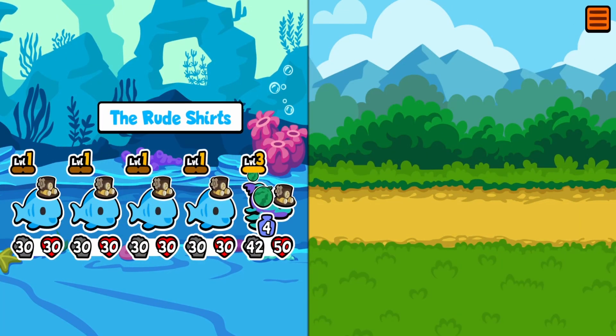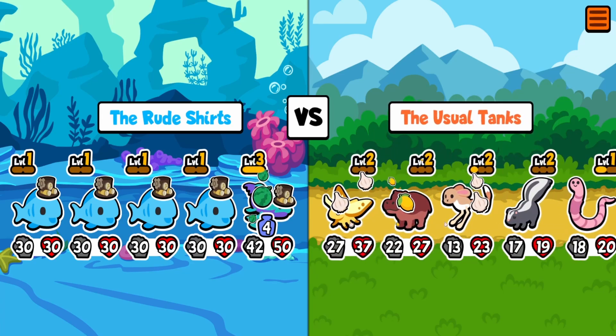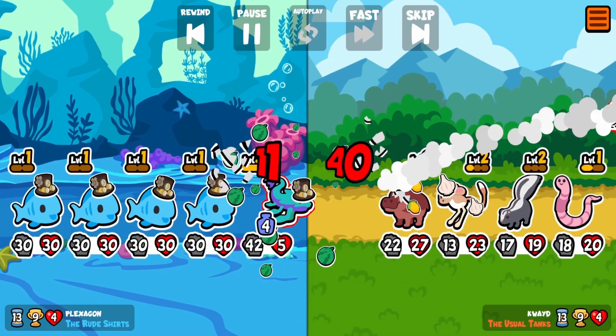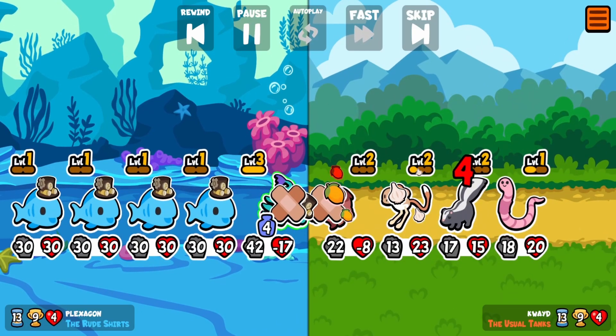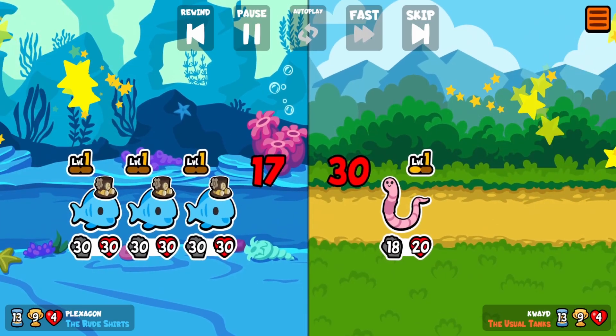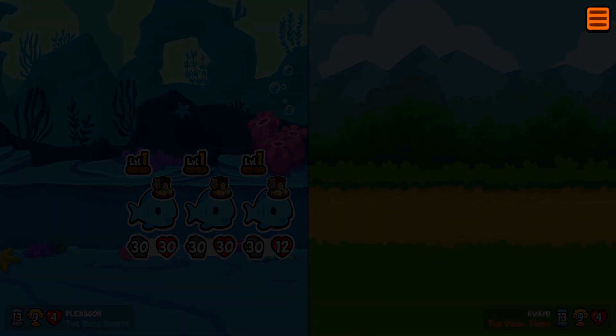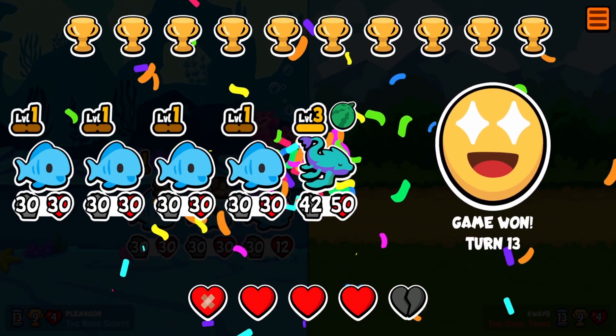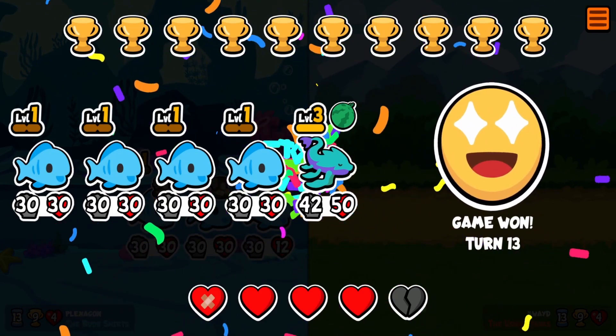We're going to put him at the back so we get all the fish behind him, and we can get that melon armor in the front. This team seems fine to beat. The skunk is kind of scary but we're big enough to take out two of their pets and the fish can do the rest. Boom — Leviathan basically by himself wins. Absolute W — I'm the best at this game.